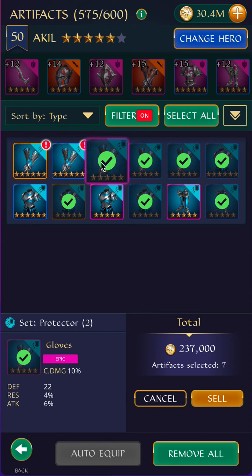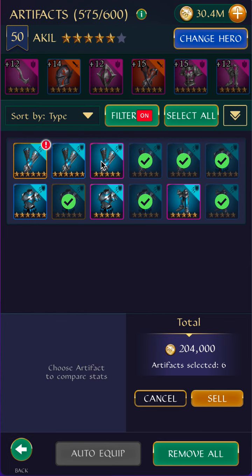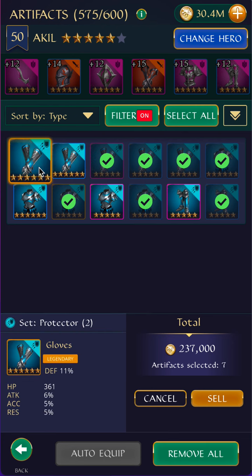Maybe this could be okay. Gloves are harder to come by. This one is probably even better because it has a crit rate substat — so maybe I sell the one before and keep this one instead. This one has no speed, which is a bit of a shame, but I do like that it has both accuracy and res — that's very nice. And there's even a chance to get a bit of HP. So that's staying.